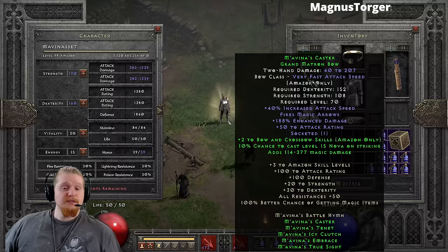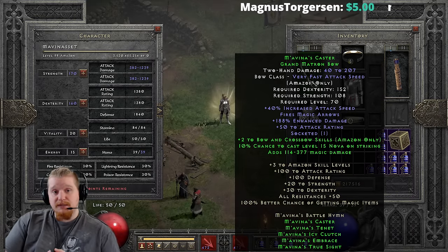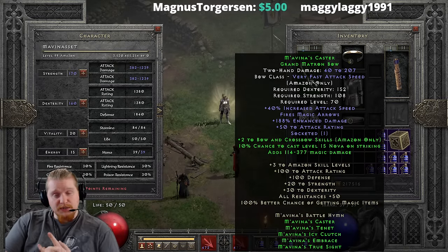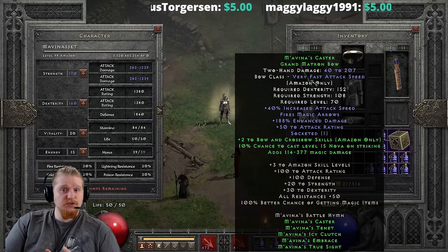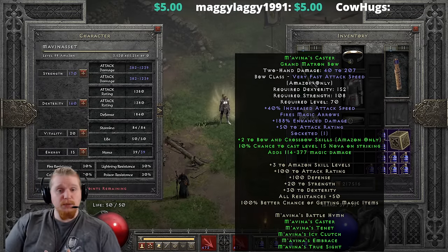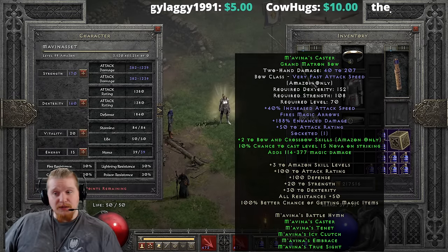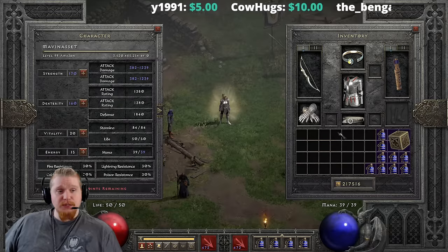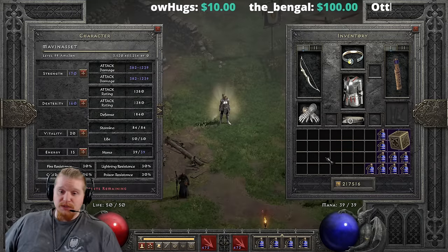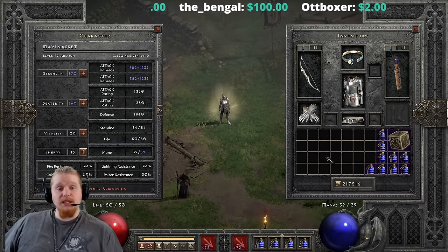So we have three things that work against a set to prevent it from getting into the running: first, it has to be used as a set — that's why G-face didn't make it. Second, it has to be versatile beyond just one skill set. If it's only used in one particular build and isn't even best-in-slot there, look elsewhere. Third, the inclusion of weapons in the set is also a consideration, though not an automatic disqualifier.